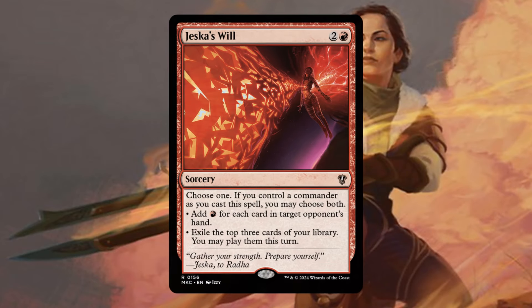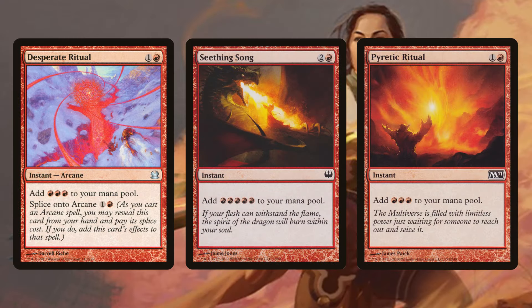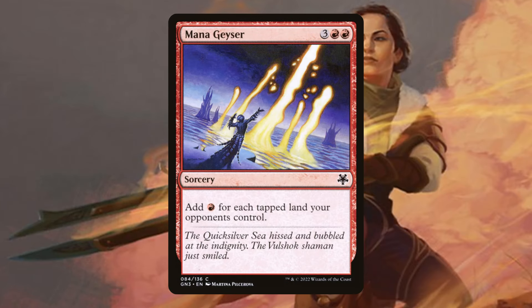Moving on to the storm aspect of the build, we have a lot of rituals. Jeska's Will is going to be one of the best ones. From there we have Desperate Ritual, Seething Song, Pyretic Ritual, and Mana Geyser. It's not uncommon to get upwards of 15 to 20 mana off of Mana Geyser, especially turn 5 where everybody else is ramping. Everybody taps out in casuals, so this is definitely going to abuse that fact.